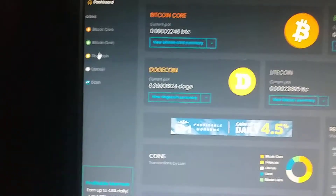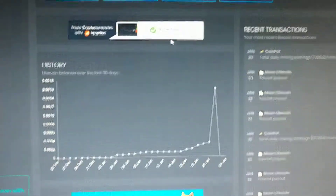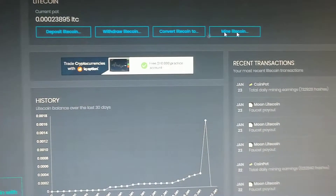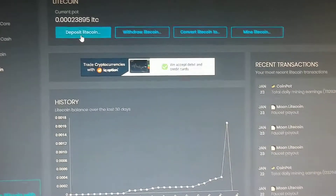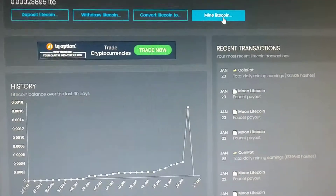Over here, the way to earn is by clicking on each individual coin. It will take you to that specific one and show you the amount. You can deposit, you can withdraw, you can convert, and you can mine.